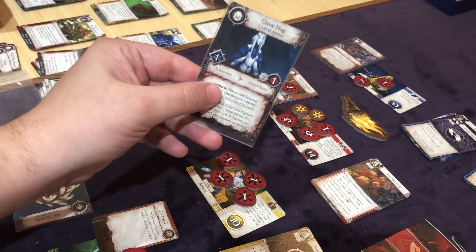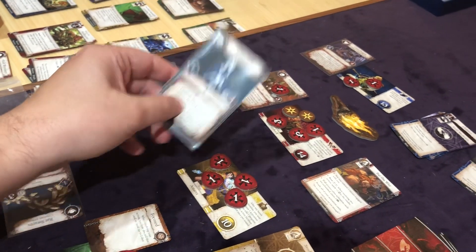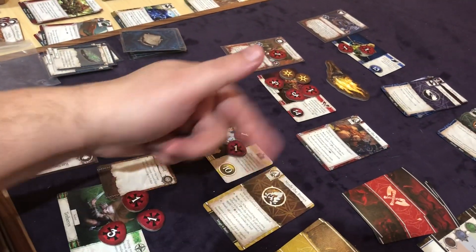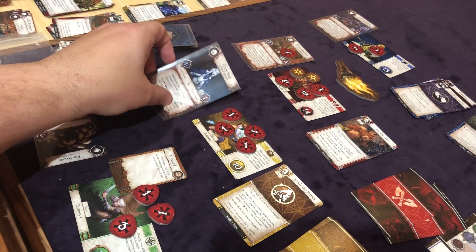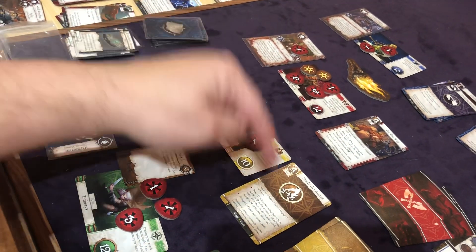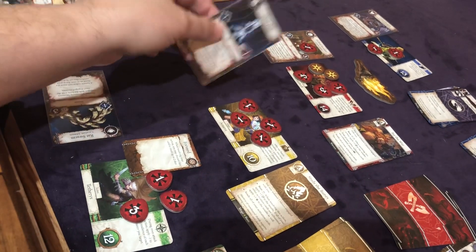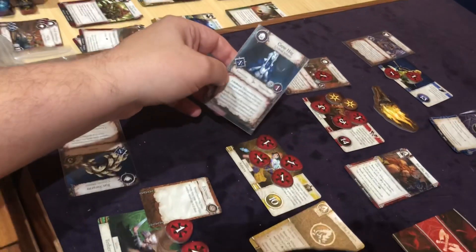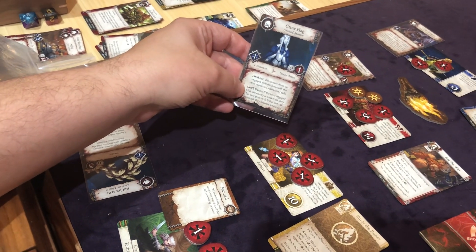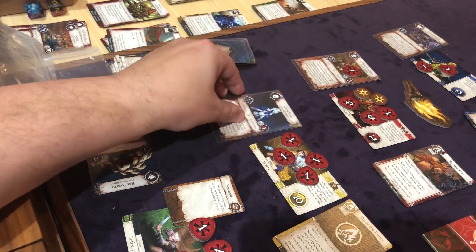So we get to the crow hag — engage with the hero with the most exhausted activation cards, which is right where he's at. He's tied, but he's going to go with the active leader — that's the tiebreaker. So the active leader stays right where he's at. And then if the hero engaged with this enemy is weakened, they become poisoned; if the hero is poisoned, they become weakened. So nothing actually happens — the crow hag doesn't do much at this stage.